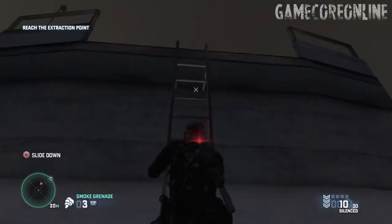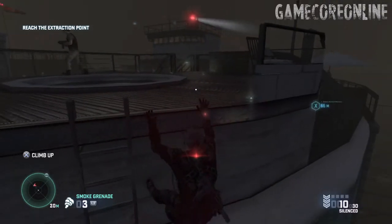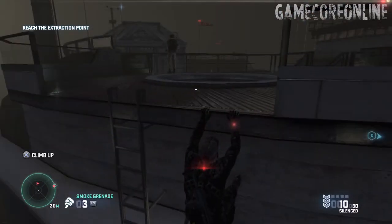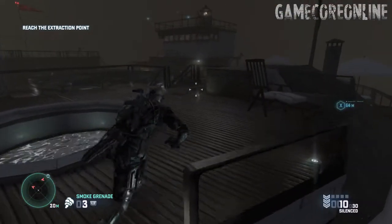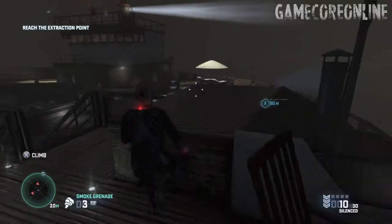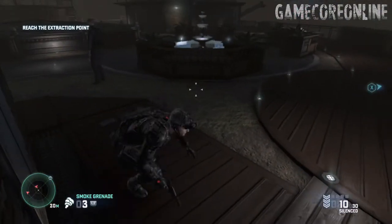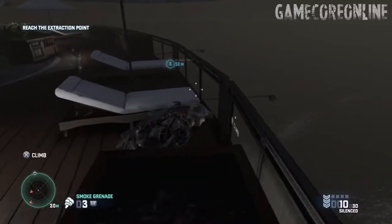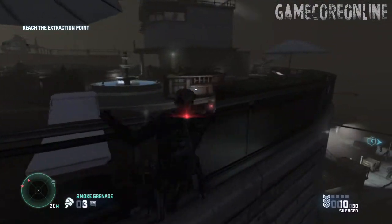This is where it gets a little tricky. Before you go up, make sure no one's watching, especially the sniper. I ended up taking a little longer than I should have, just to make sure it was clear. Be careful with this guy — sometimes he walks away, other times he goes towards you. Just to make sure, grab some cover. Once he's gone, then you can move.